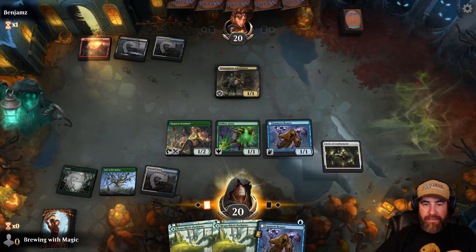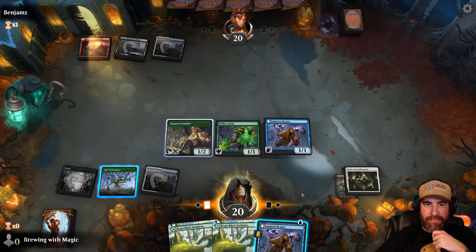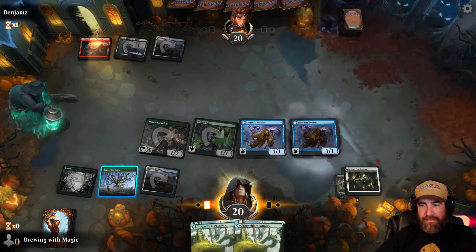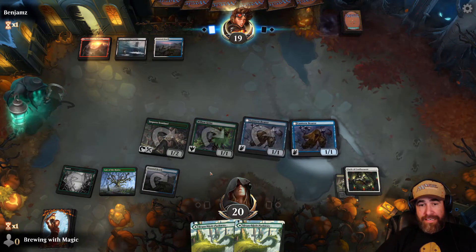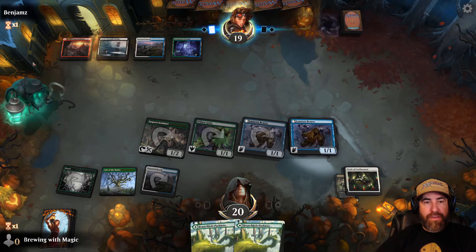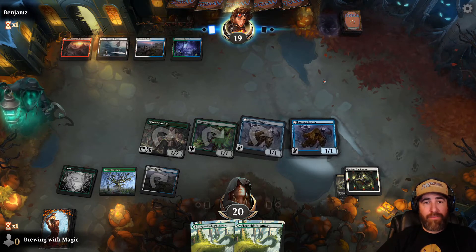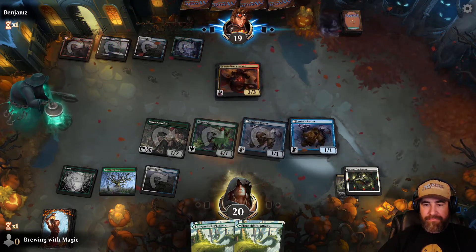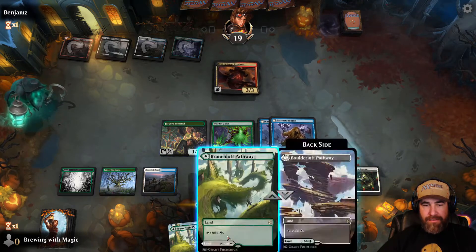Opponent plays Triumphant Adventure — we're going to get rid of that real quick. There's a blue land off the top that'll help us. Let's go wide; it doesn't matter what it taps. I actually need one of these Lantern Bears to die so I can put it on a Geist — the Geist gets bigger with flying and the plus one/plus one from the Lantern. We're representing four colors: black, red, white, blue, green — all covered.